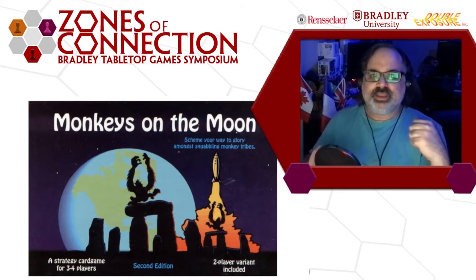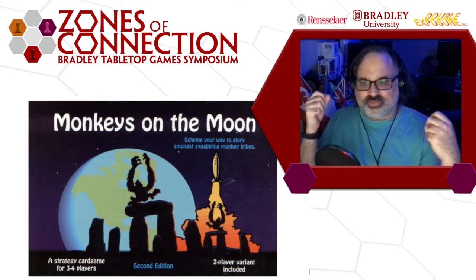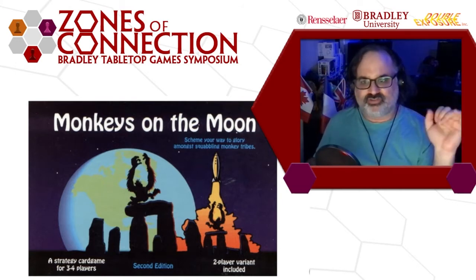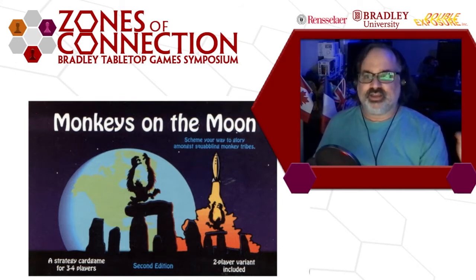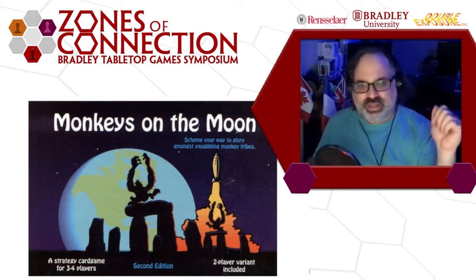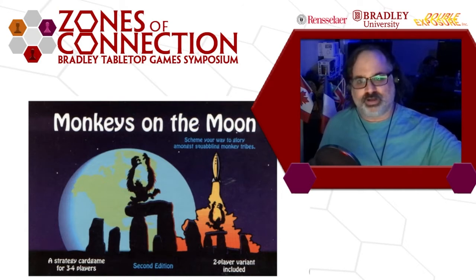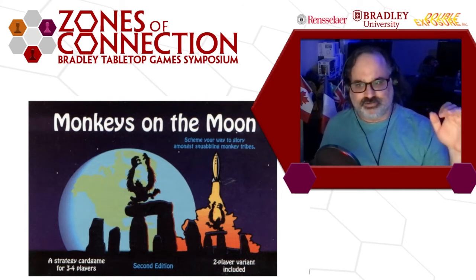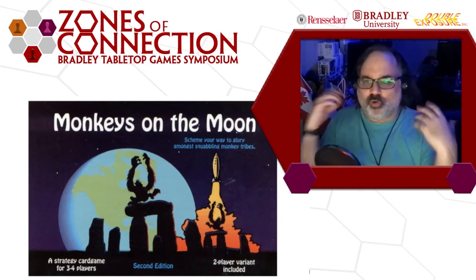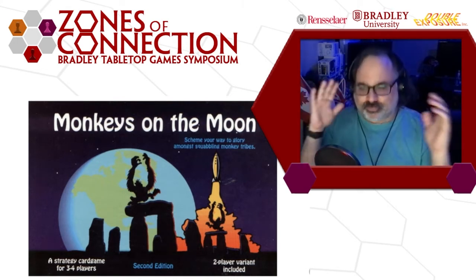The idea of Monkeys on the Moon is you are trying to civilize a bunch of monkeys formed in six tribes on the moon. Each tribe has two allies and an enemy. As you civilize a tribe of monkeys, you appease their allies but anger their enemies. There's a bidding system to handle that, and there's a row of individual monkeys you try to bid for — the most civilized monkey — and shoot them back to Earth. That is a wild theme. It's just off the wall, really funny, really clever, and really inventive.